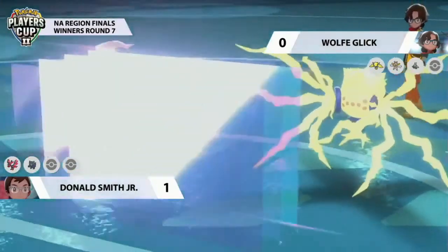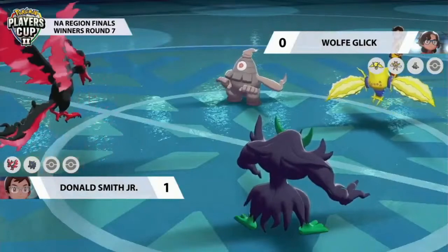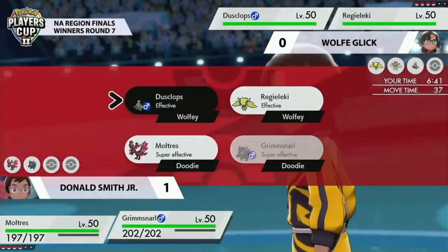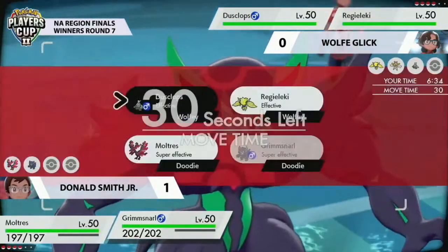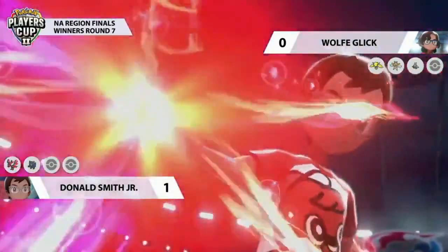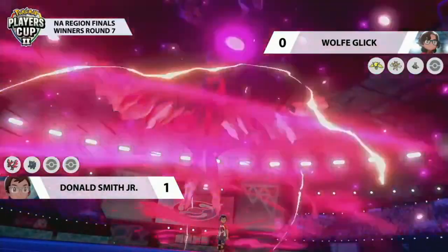Regieleki goes for Light Screen, raising Special Defense against Donald's Pokemon. Moltres goes for Nasty Plot — something we saw yesterday — now in a formidable situation. Donald has a perfect opportunity to Dynamax this turn. The Light Screen from Regieleki was really nice to mitigate a potential Nasty Plot from Moltres. Wolf can probably take a Max Move from Moltres now, still applying pressure with Regieleki. But you have to be cautious about going into Moltres with Regieleki because of a potential Weakness Policy — if that activates, Dusclops won't be sticking around the way it did so well in Game 1.